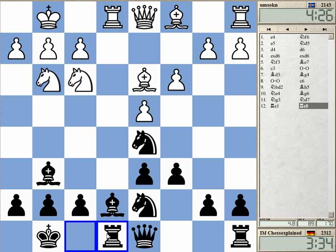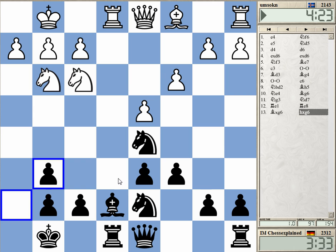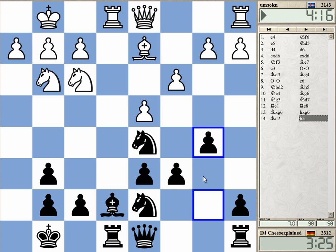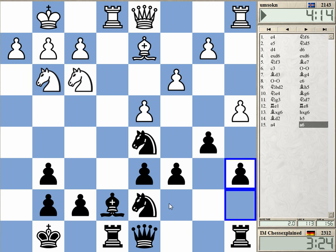He's not doing anything fancy, just developing pieces — not doing much but not doing much wrong. Taking on g6 feels like it's helping me a bit with controlling f5 and h5. I try to do a little bit of something and try to keep the knight on d5 if possible.